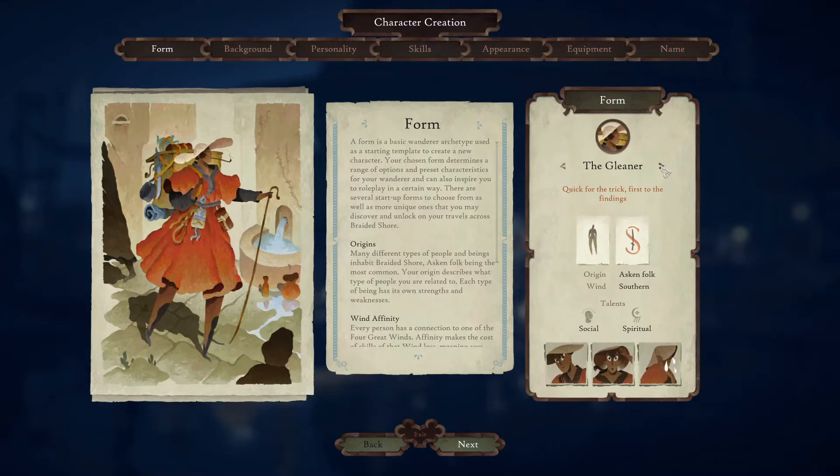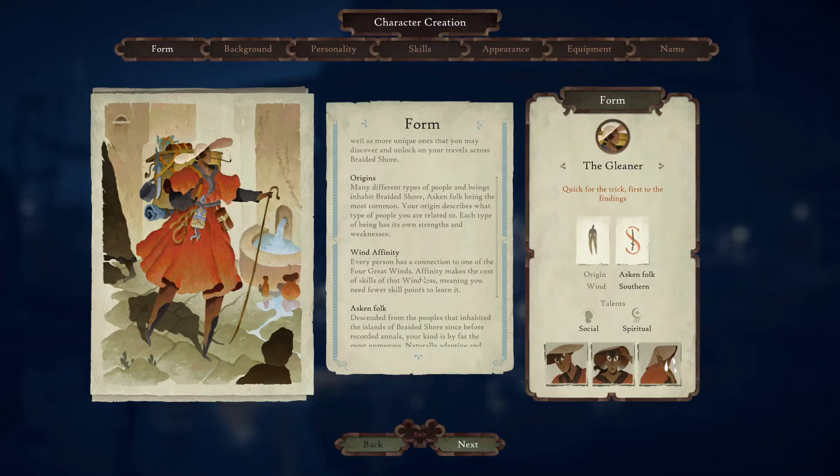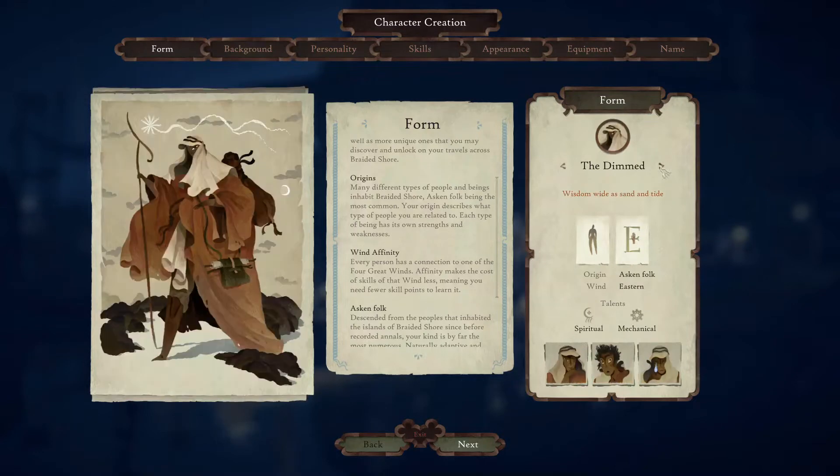Each of these different forms has certain talents and a wind affinity. Wind affinity — every person has a connection to one of the great four winds. Affinity makes the cost of skills of that wind less, meaning you need fewer skill points to learn it. Each form has a wind they are connected to, which makes it easier to do those skills. The talents — this one is social and spiritual, mechanical and physical, spiritual and mechanical — so those are talents you start out with a little bit of a buff on.